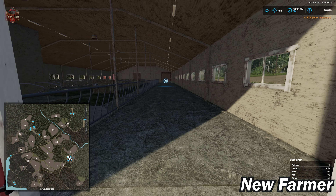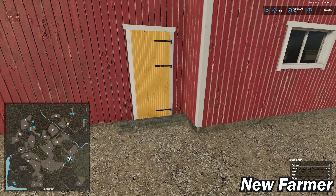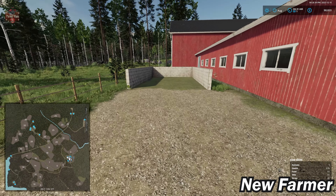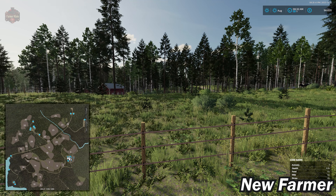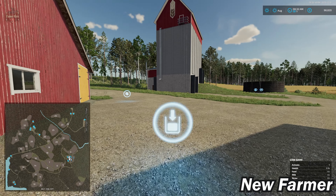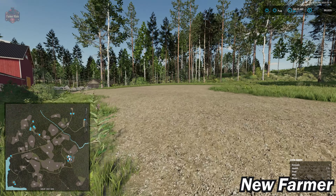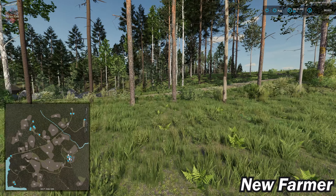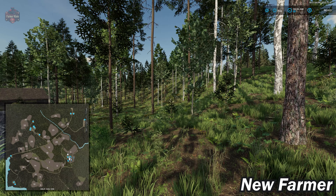We have a dump point for straw and food, a milk pickup point, a slurry point, and a manure heap. This map is just beautiful — the contrast, the way the trees look, the density of them. It stands out extremely well and gives off a vibe of realism that you really don't get on a lot of other maps.